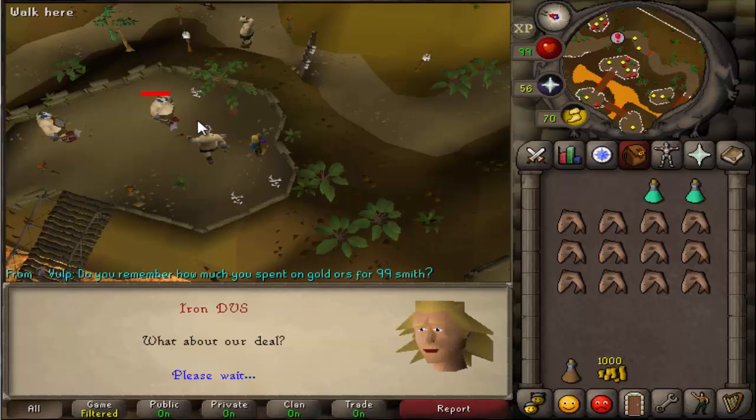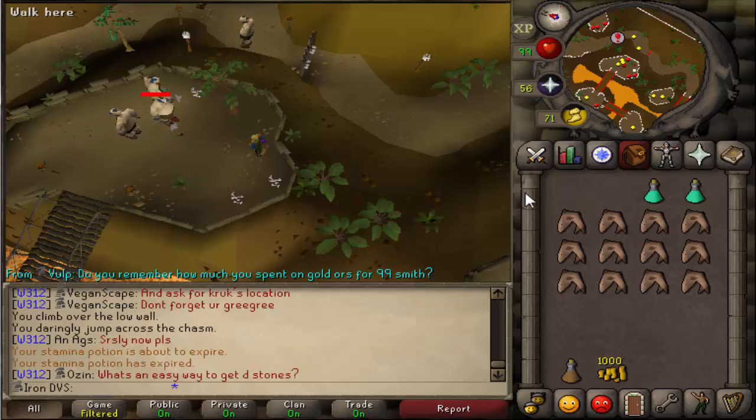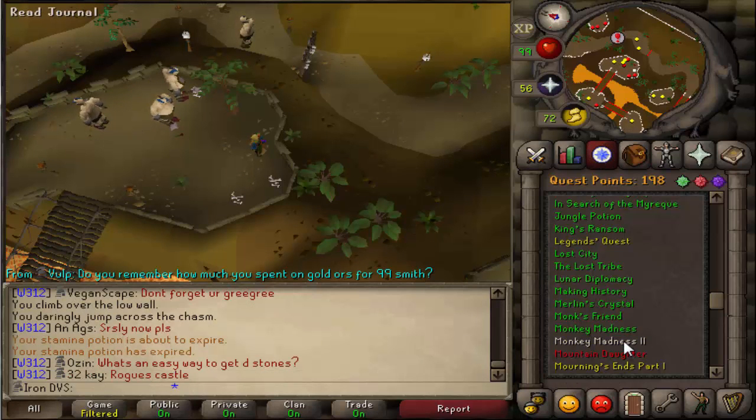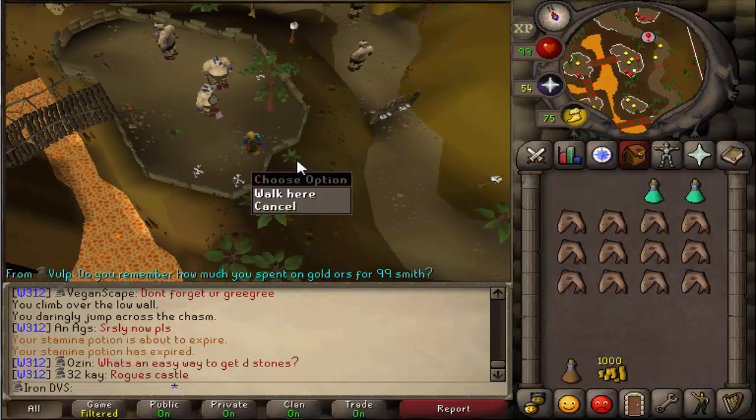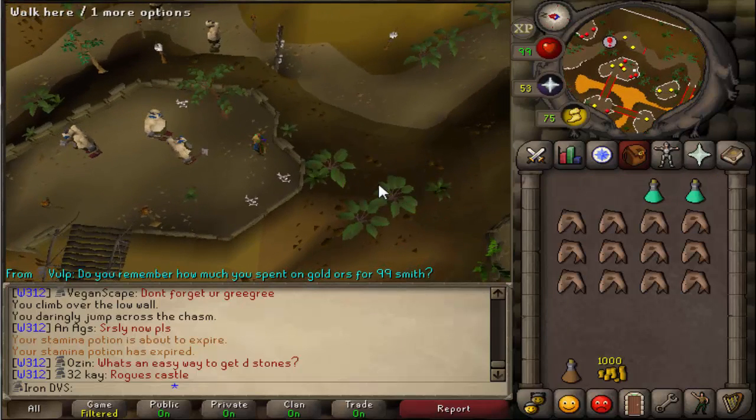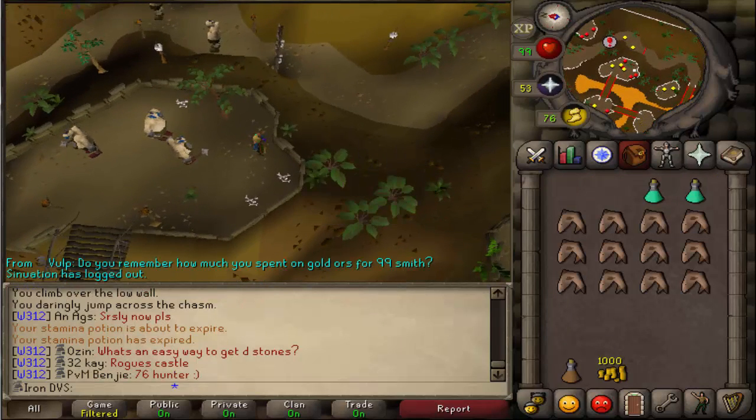Once you guys have him almost dead, just go through the dialogue options and you'll be done with this part. You can check your quest log here — you'll see that this should be done and you should report back to Garkor. So we're going to go ahead and head back to Garkor. I'm going to go to the bank and get all the items we need for the next part.